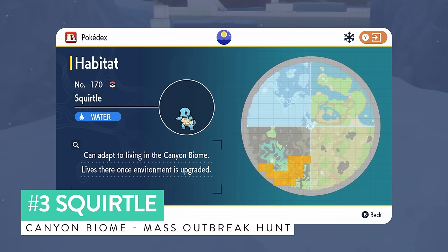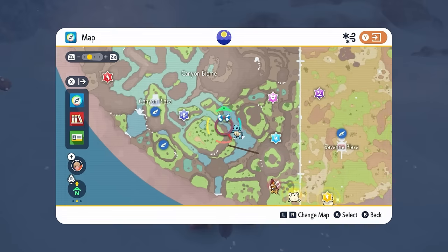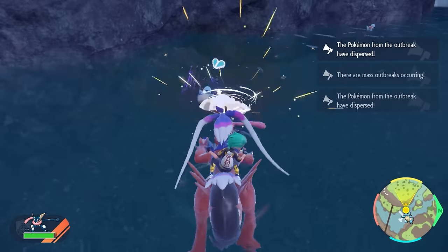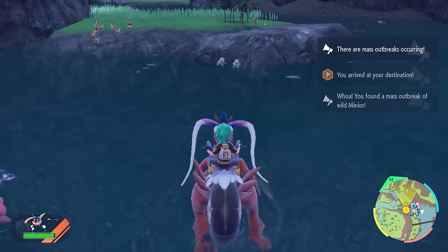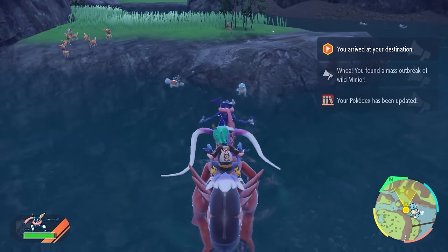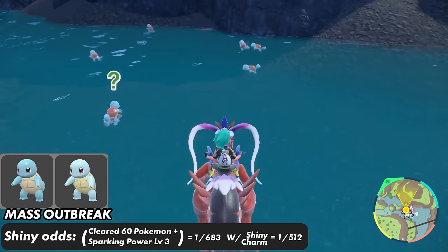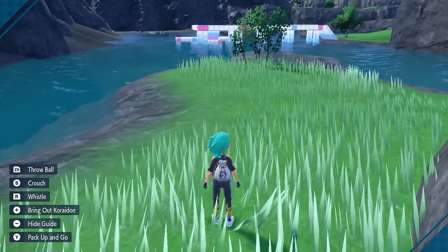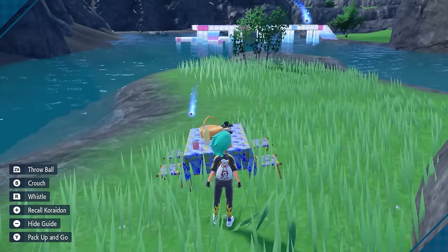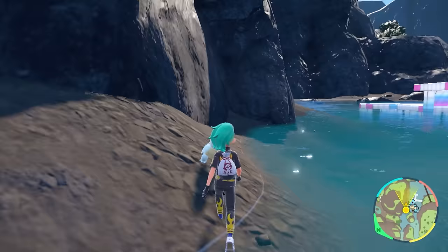Squirtle appears in locations in the canyon biome, but every location it spawns also has a lot of other water types alongside it. For that reason, I recommend hunting it as a mass outbreak — it's not difficult to reset for and will only appear in the canyon biome. Once you have the outbreak, head over and drop a save, knock out or catch 60 Squirtle to maximize shiny odds, then set up a Sparkling Level 3 water-type sandwich and use the picnic reset method, respawning until you find a shiny Squirtle.